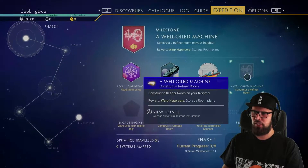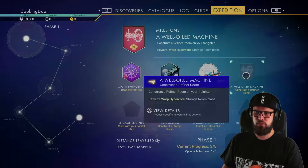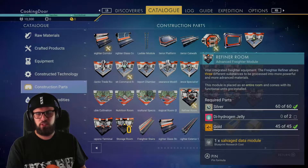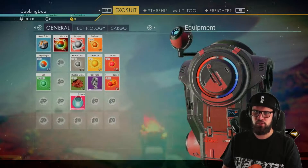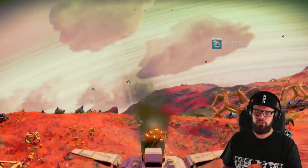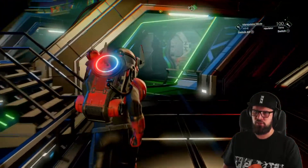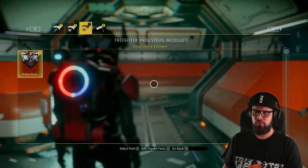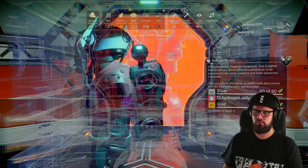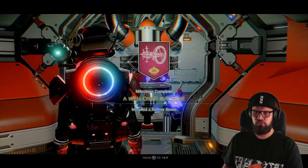Once you have the terrain manipulator, it's time to track the Well-Oiled Machine milestone, which requires you to construct a refiner room on your freighter. You will need 60 silver, 2 dehydrogen jelly, and 45 gold to do so. Make sure you have enough dehydrogen to craft the 2 dehydrogen jellies needed, then return to your freighter. Walk up the stairs, across the bridge into the buildable area, open the build menu, select the refiner room, and place it down. The Well-Oiled Machine milestone will be completed.